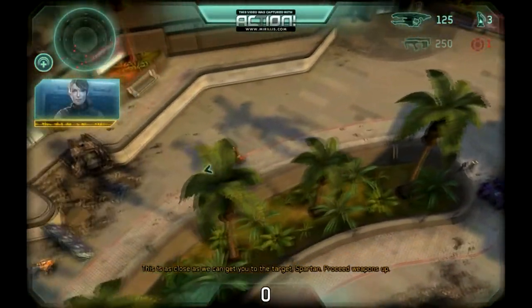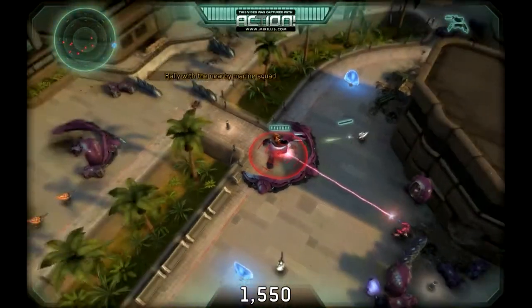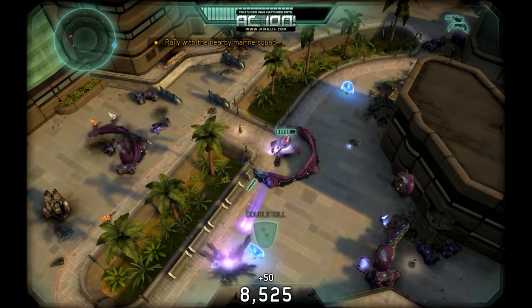What's up everybody, Silver here with another Halo Spartan Strike achievement guide. This time we're doing Minesweeper, which is: do not get hit by any proximity mines in Operation E, Mission 2. So start up that mission.